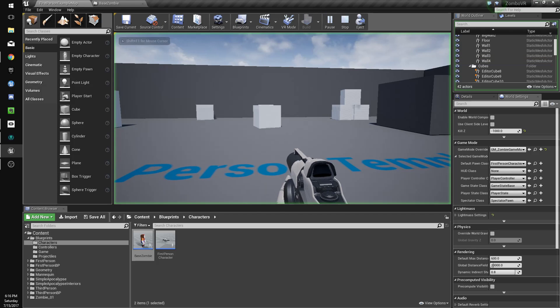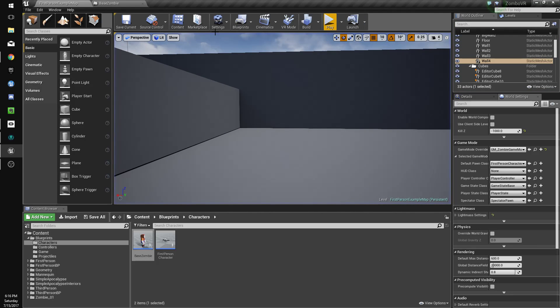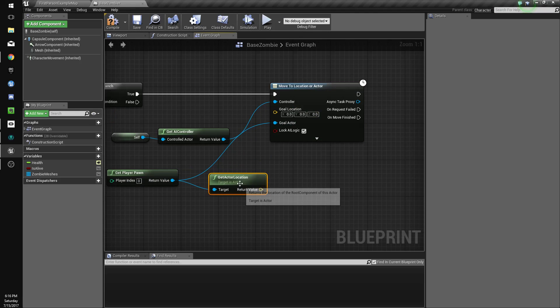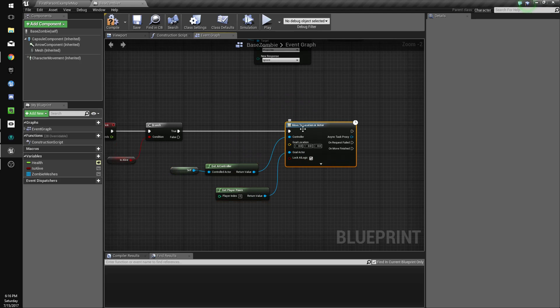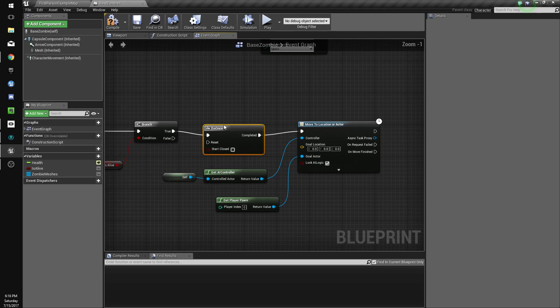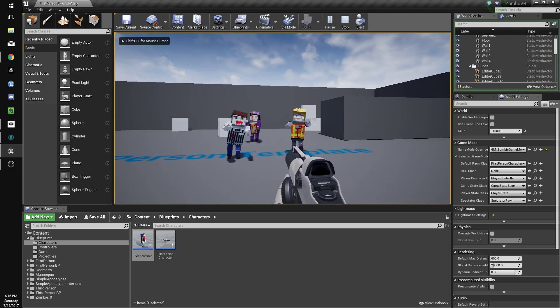Let's make sure this works — and it doesn't for some reason. The issue is it's executing over and over, overriding itself. So we need to add a 'do once' node, and reset it on 'request failed' and on 'move finished'. That should work. Yeah — now we've got the zombies coming after us.